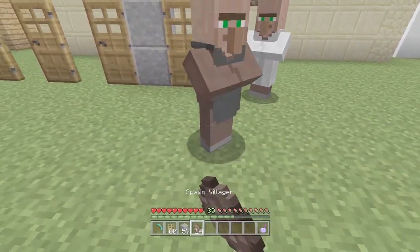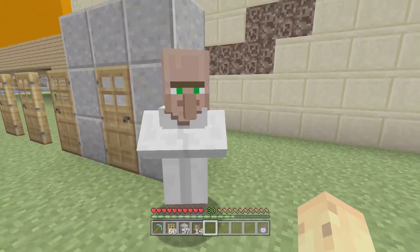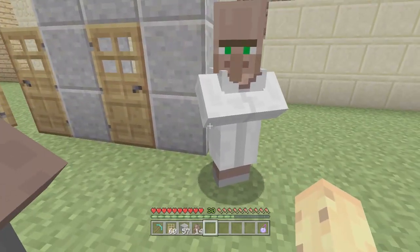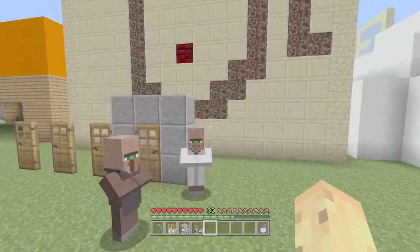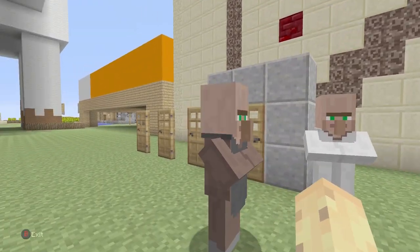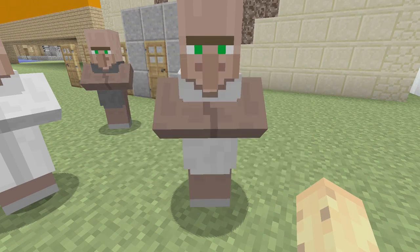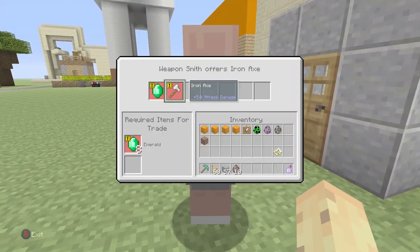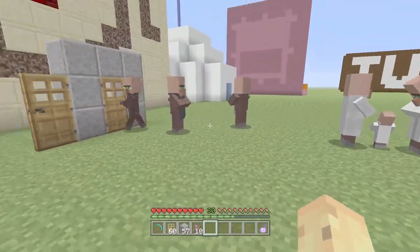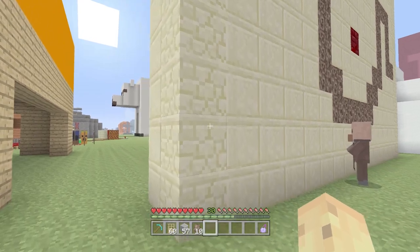You might just find yourself a cartographer. One of the brand new villager professions is the cartographer — they wear what looks like a white lab coat. If you go to level four trades or higher, you'll be able to find a map which might point you to an ocean monument or a woodland mansion. It's a really cool feature. As you can see, there are different professions like weapon smith, butcher, and armorer. Cartographers will be coming, and you can get them by breeding lots of villagers after the update — you can't get them right now.